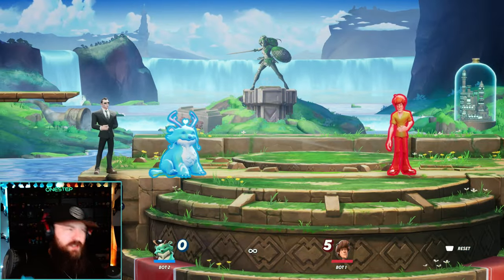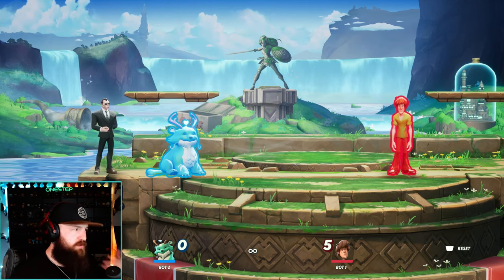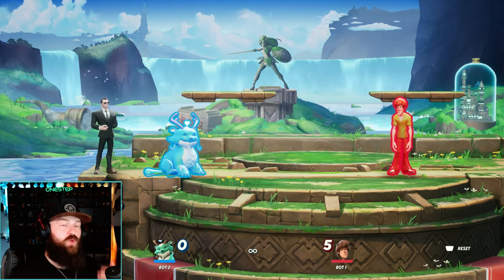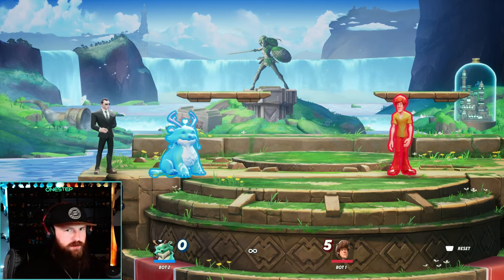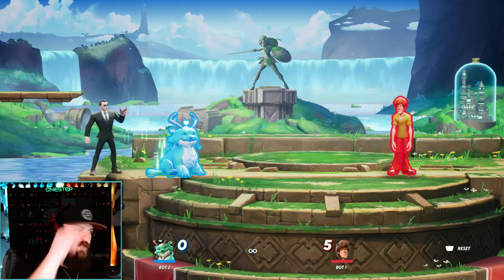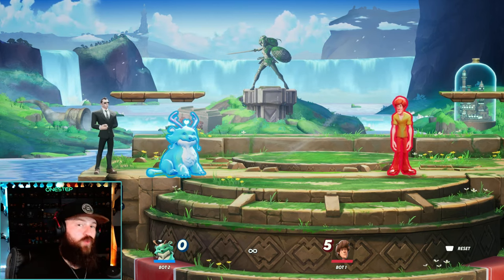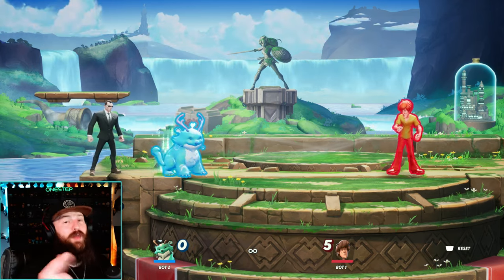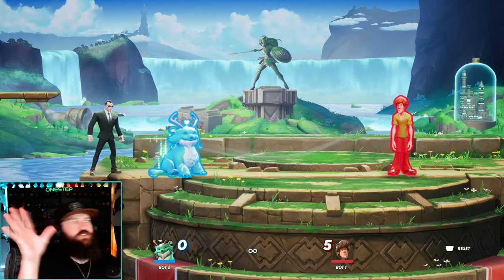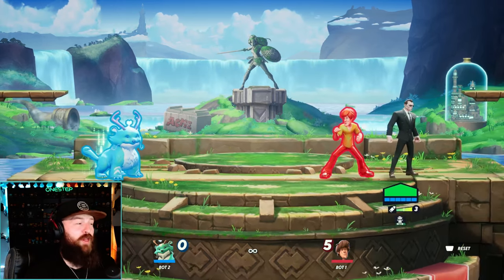Since MultiVersus is really based on 2v2 duos, you might wonder what Agent Smith offers as a duo partner. His down special is actually really cool — when he calls the extra agent, if that agent passes by an ally, they will now spawn the agent on their forward or neutral ground attacks. Also, if you do down special again while an ally is grounded on the map, you will actually teleport to your ally.